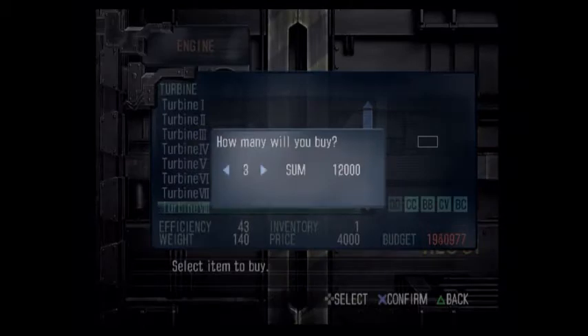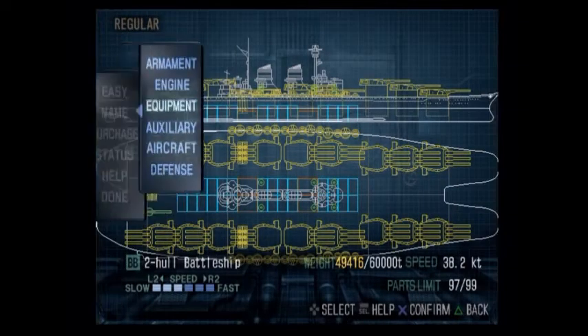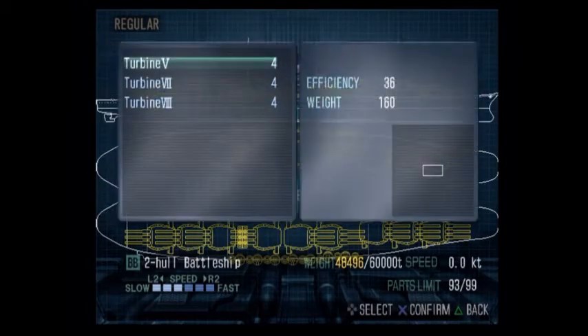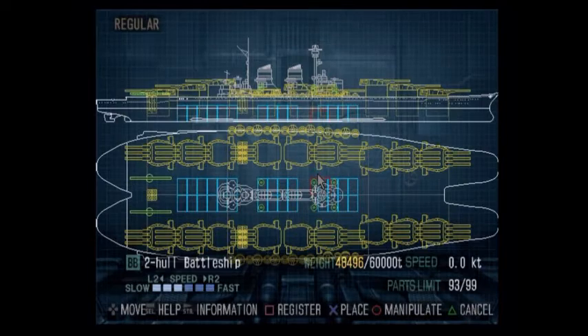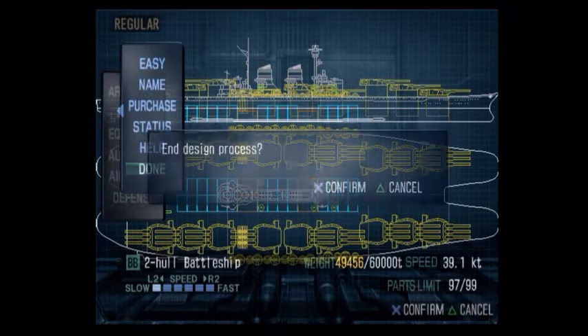Turbine 8. I already have one, so I only need to buy three. Place at 8. 1, 2, 3, and 4. And that gets us a little bit more speed — almost another entire knot. That's cool. I will take it.